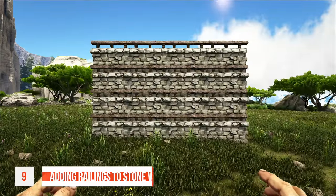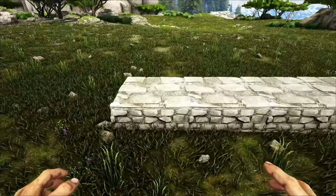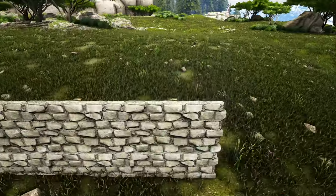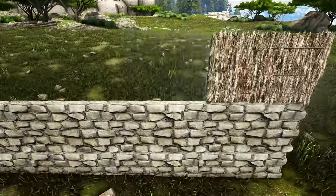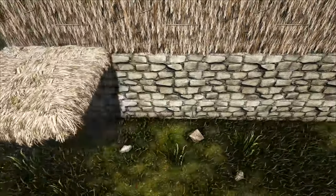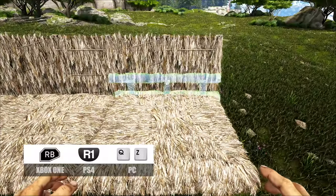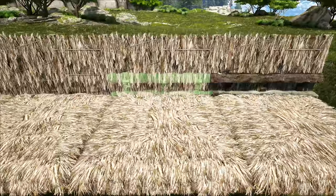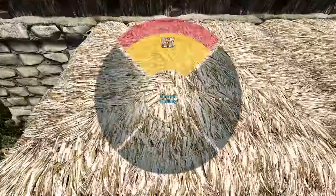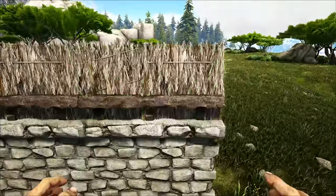Tip number nine: adding railings to stone walls. Start by placing some walls on your foundation, then place some thatched walls where you plan on adding the railings. Next, place some thatch ceilings below the thatched walls, then snap the railings to these ceilings. Go ahead and pick up and demolish the ceilings, then finally replace the thatched walls with a wall of your choice.